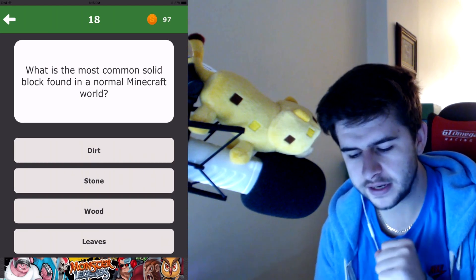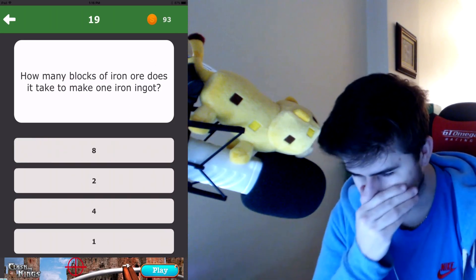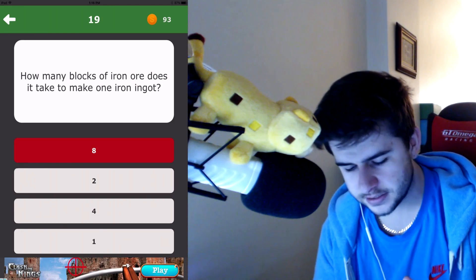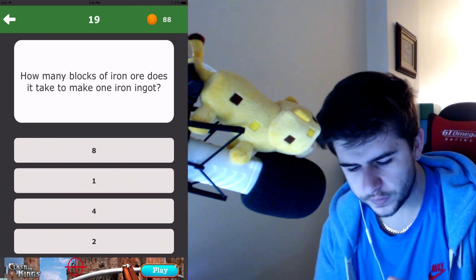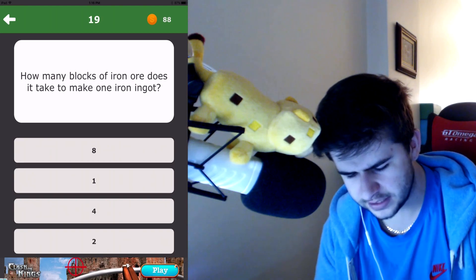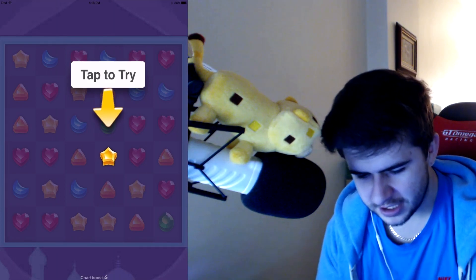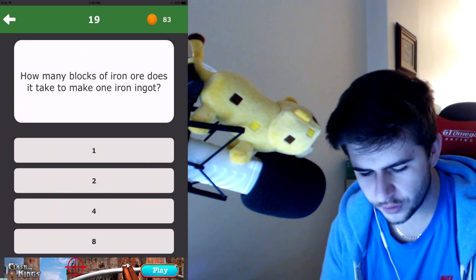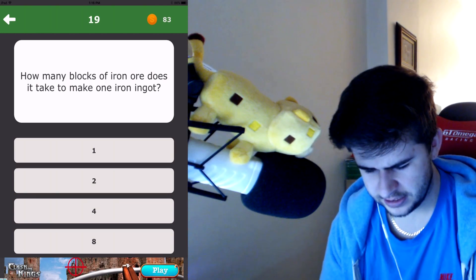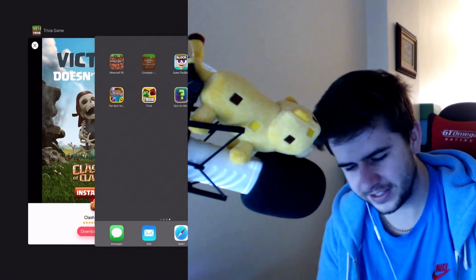What is the most common solid block found in a normal Minecraft world? Dirt, stone, wood — it's gotta be dirt. No, it's stone. We lost some points. How many blocks of iron ore does it take to make one iron ingot? Eight? No. Four? No? One. What a stupid idiot — I just lost so many points. Too many adverts on this app.